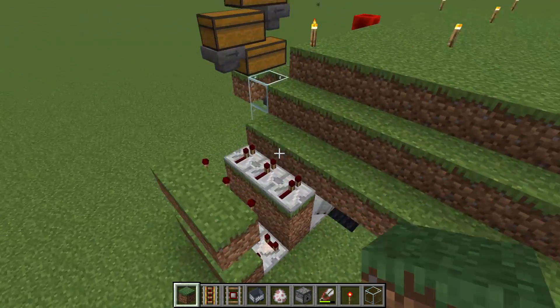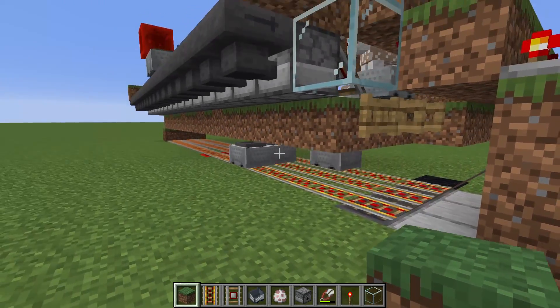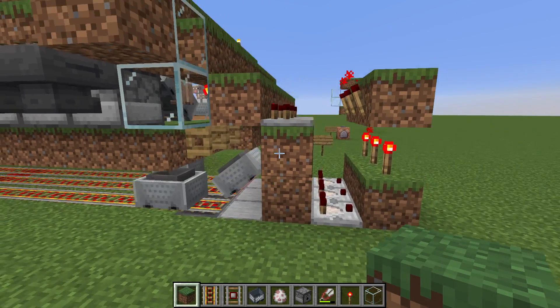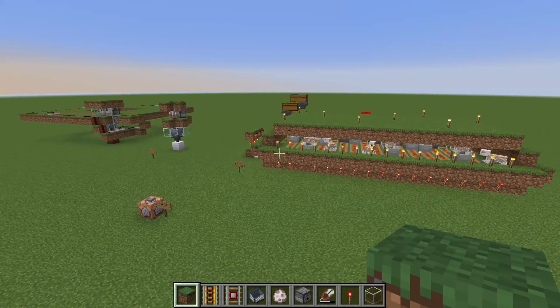The last thing we need to do is pick up the wool, and that we can do with hopper minecarts going under here. The unloaders for the hopper minecarts are not strictly necessary, because a farm this small doesn't really generate enough wool for this to be a problem.